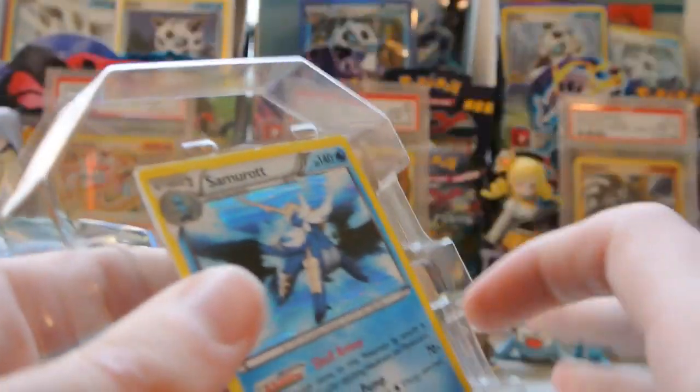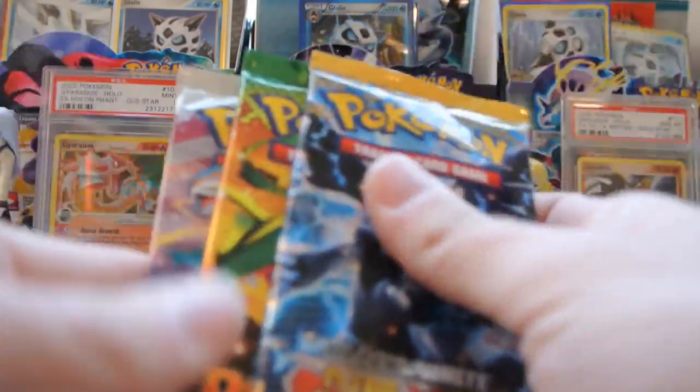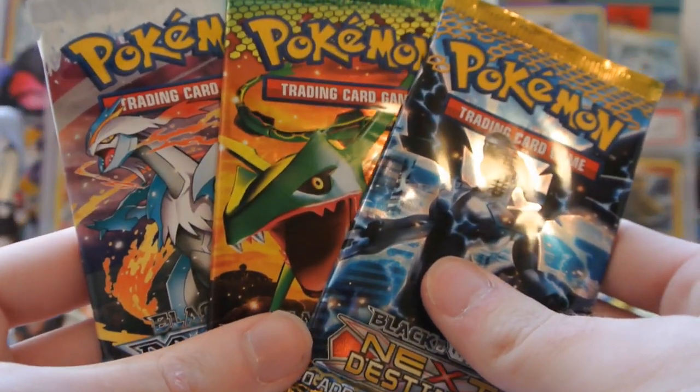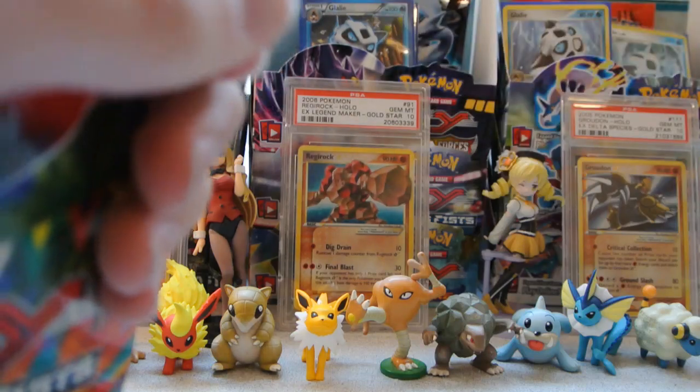That means with the Furious Fist Booster Pack I will have four packs to open up today, which is pretty nice. The other packs are one Next Destinies, one Dragon's Exalted, and one Boundaries Crossed. Let me get this open real quick so I can show off all four packs that I will be opening up.